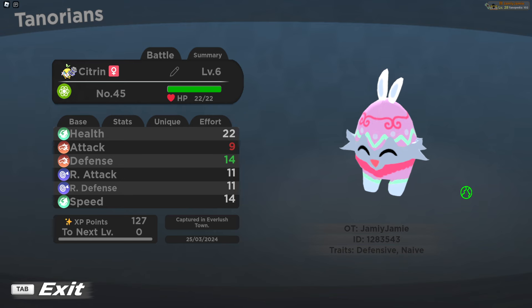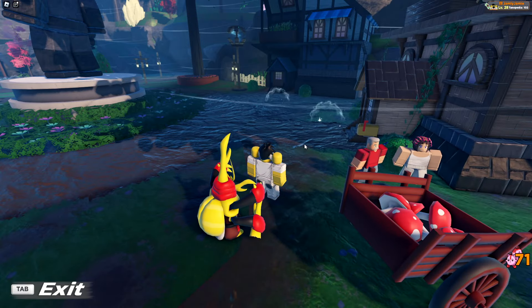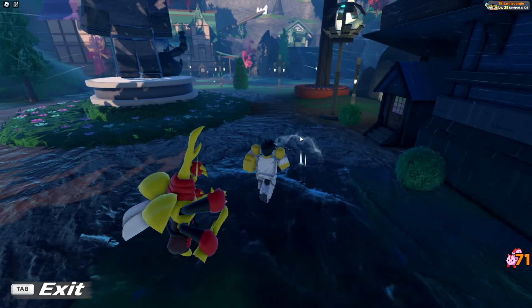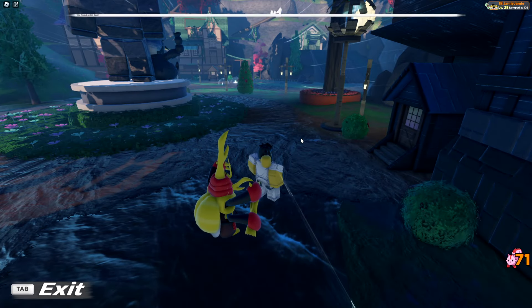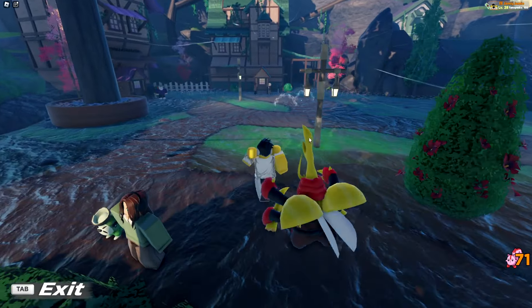Finally, let's go over the Citrin reskin. If you go to Everlush Town you'll see sparkling orbs that respawn periodically in the centre of town. You can interact with them and most of the time you'll get an event item which unfortunately has no use as of right now — we'll probably need to wait for the second part of this event for their actual function.